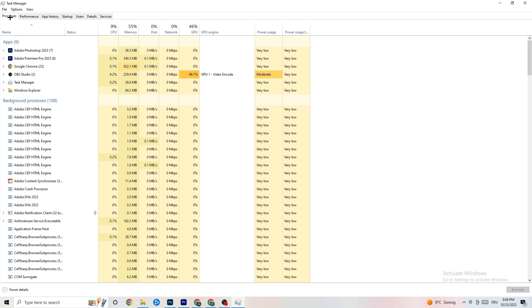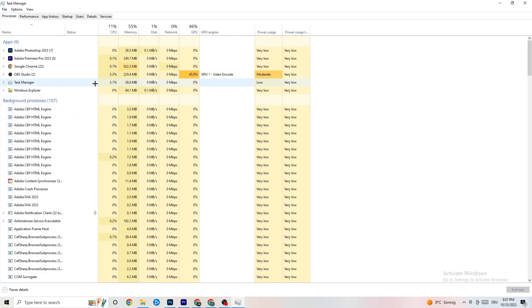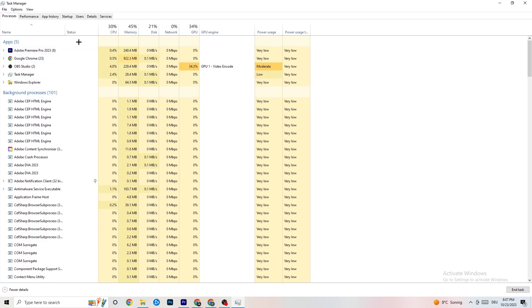In Processes you'll see CPU usage, memory usage, GPU, network, and so on. End every single task that is currently using too much GPU or CPU. Focus especially on apps, but also end any background process with too much CPU or GPU usage. Right-click it — for example Photoshop — go down to 'End Task'. Repeat this for every program showing high usage, highlighted in dark yellow or red.